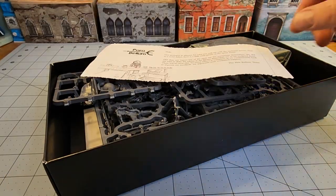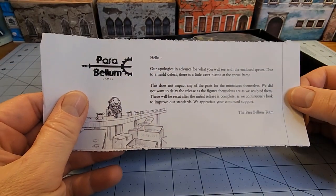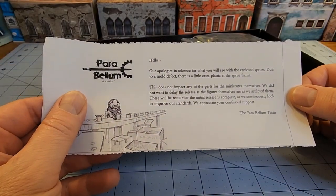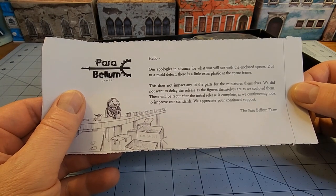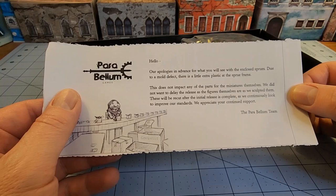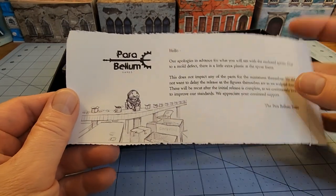Oh, that's new — what's this? "Our apologies in advance for what you will see with the enclosed sprues. Due to a mold defect, there is a little extra plastic at the sprue frame. This does not impact any of the parts for the miniatures themselves." Well, that was very nice of them to include this.